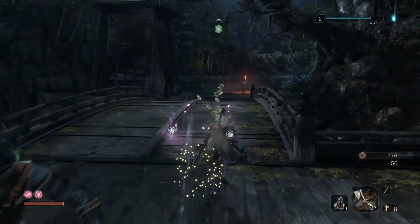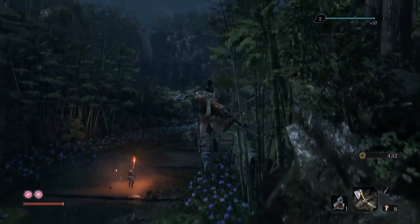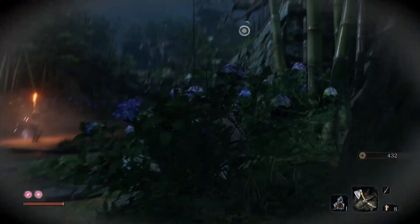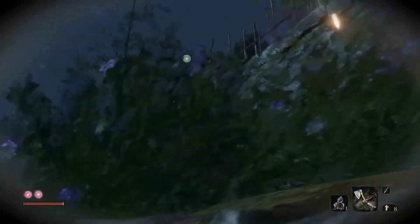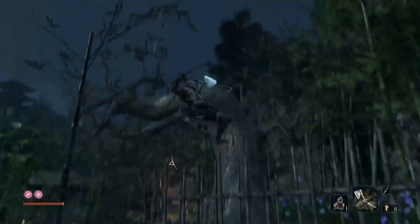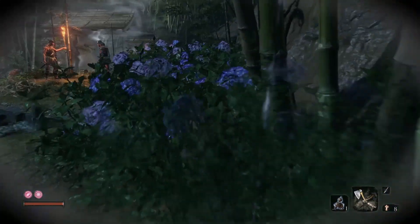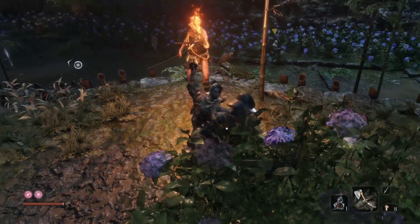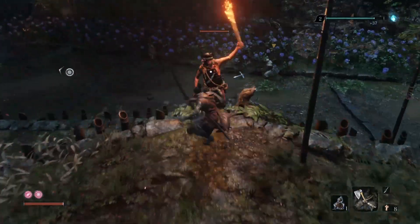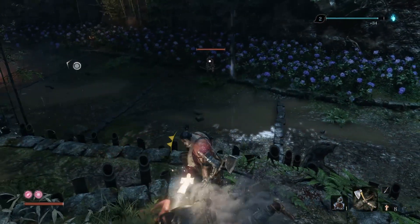Next, proceed to this tree trunk right here and get down into the bushes. Get to the next branch on the top right-hand corner and then proceed down here. Hide in the bushes — being stealthy is important. Get close and get the death blow. Do note that they can figure out you're there if you take too long.